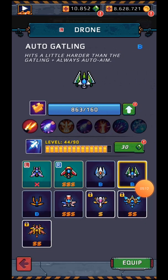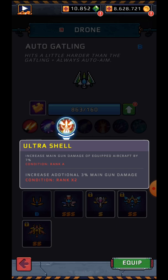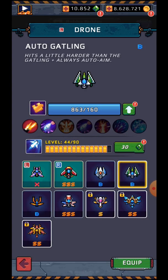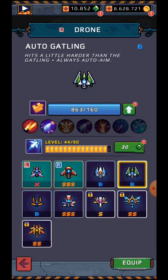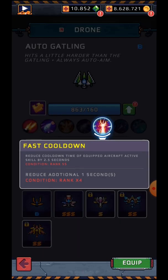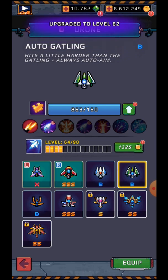Should we do the homing missile? Yeah, let's go — at least until we see the benefits. Main gun damage increased by 7%, rank S increases drone damage by 8%. X3 and X4 we're not going to get there. SS reduces cooldown of equipped aircraft active skill by 2.5 seconds. After being hit, increases drone attack speed by 20% for 5 seconds. Let's see if we can go to SS — we've only got 800 cards so we won't get that far.